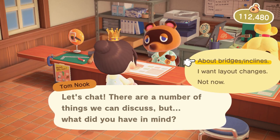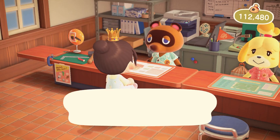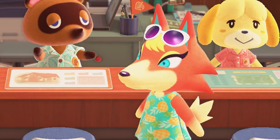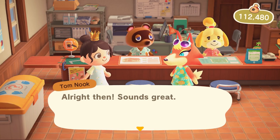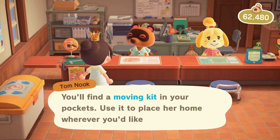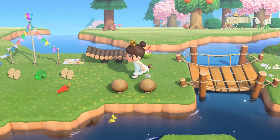Hey friends, it's me Tiger. Welcome back to another speed build video here on my very core island of Emerald. If you didn't see the last video on this island, we went on a villager hunt and ended up inviting Audie the wolf to Emerald. I was super excited because I've had a private beach house design idea in the back of my mind for months. Audie is a beach gal and her house is the perfect style for this, so today we are going to be giving her a dream private beach home.